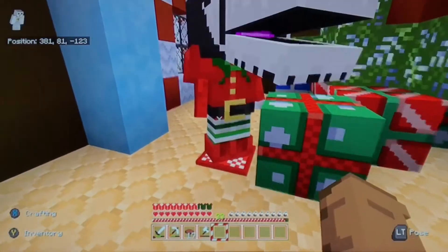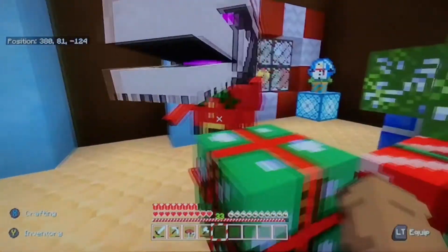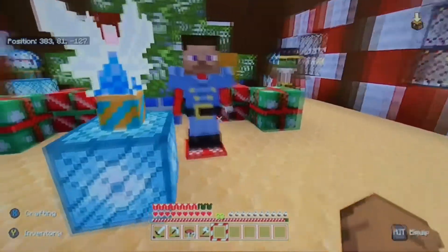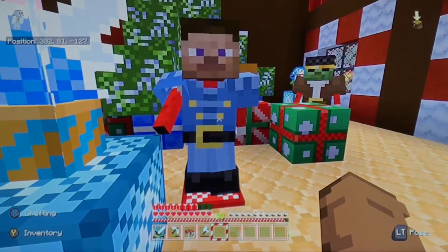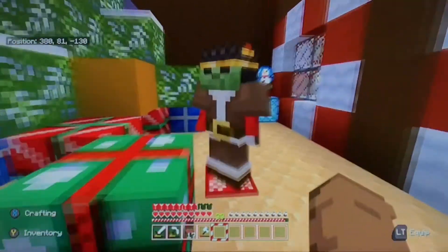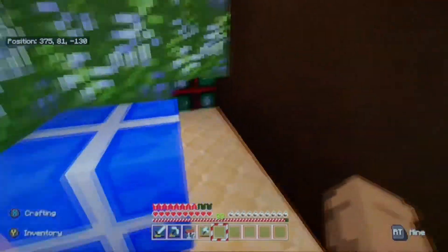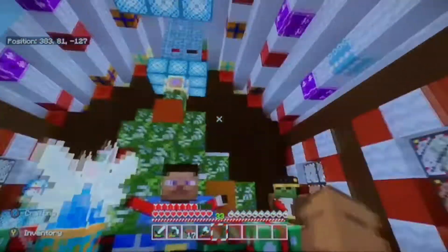And then we have another one here — we can make him be like, I'm dancing, I'm dancing! Oh my god, it's Christmas! And then we have Steve here — he greets you, he's like the head, he's wearing diamond armor, and he's greeting you with open arms. Over here we have the zombie, and he's just going to be chilling. I even put little presents around this big Christmas tree in here — it looks amazing.